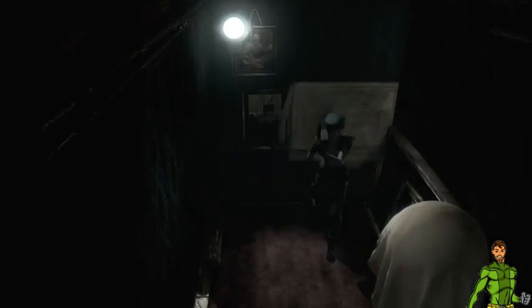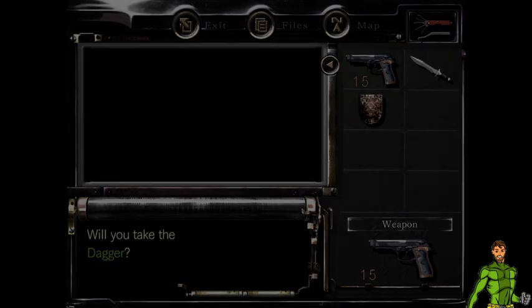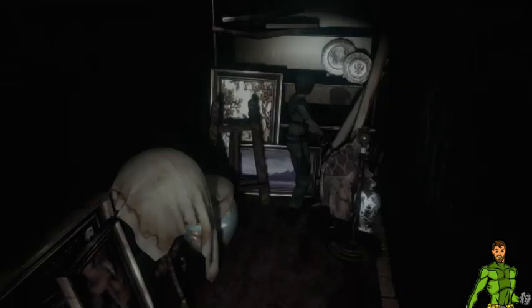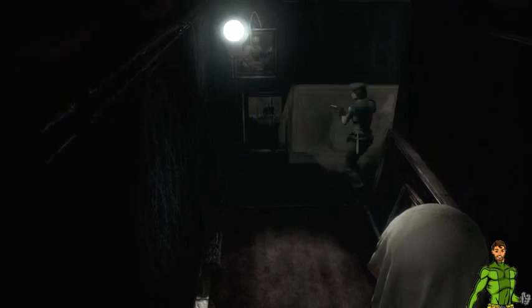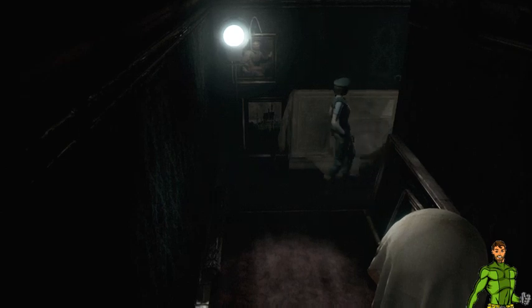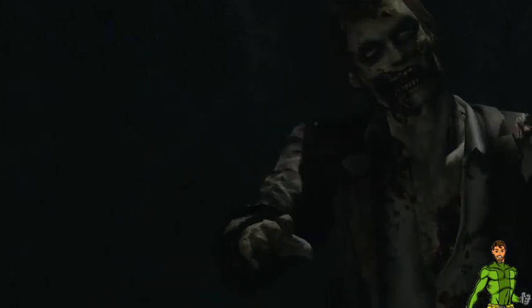I don't think there are any good items here — oh, a knife, or a dagger. You can use these daggers to fight enemies away or push them away. That's a cool effect, and that's a cool looking zombie.